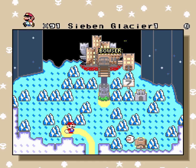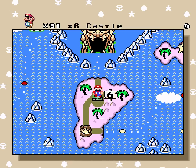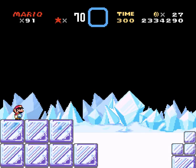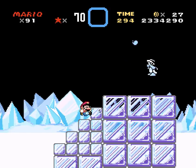I already got all the dragon coins apparently. Whoa, that's weird — it shows it's all full when I go here. I don't know what happened. So world seven is gonna be ice world. That's a little bit scary.